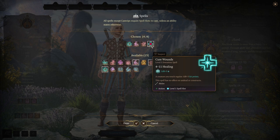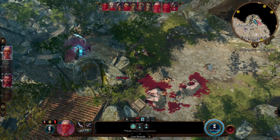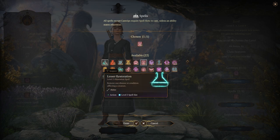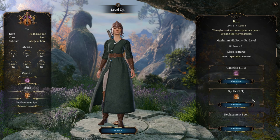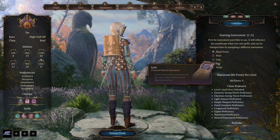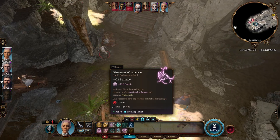I'd also recommend picking up Cure Wounds and Healing Word — both regain a character's hit points, fitting with the support style of play so you can heal your allies. There are plenty of other spells you can pick up, but we're going with a mix of damaging and condition-applying spells. You'll also pick a starting instrument on the class screen, though it can be changed later if you find one in the game — it only affects the sound your spells make, not gameplay.